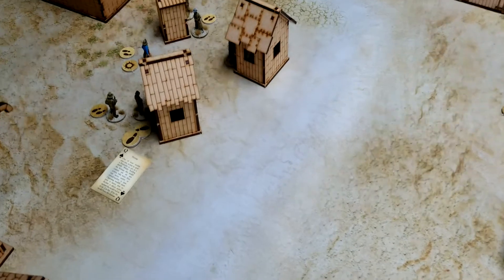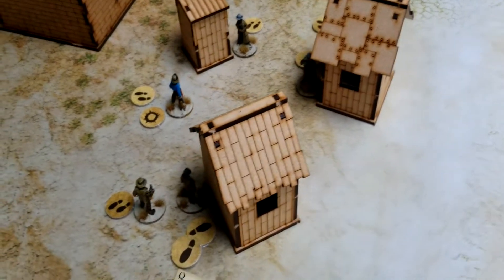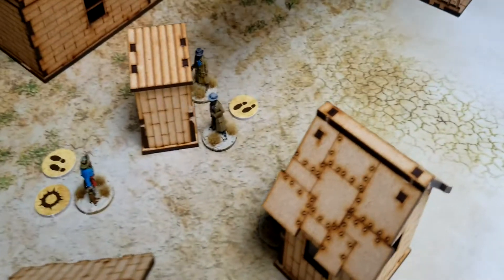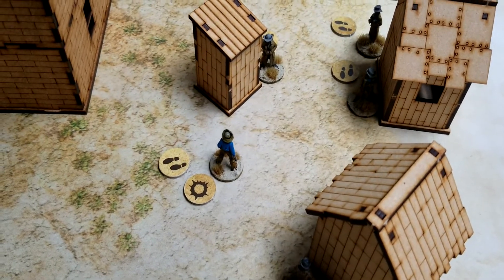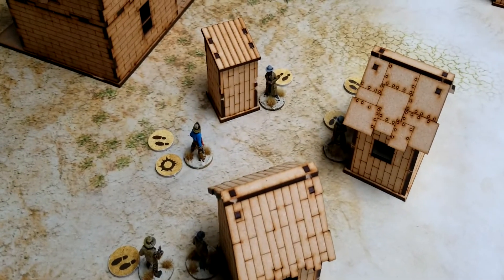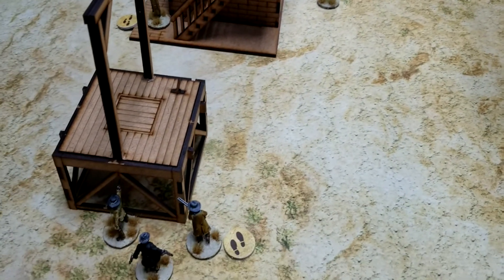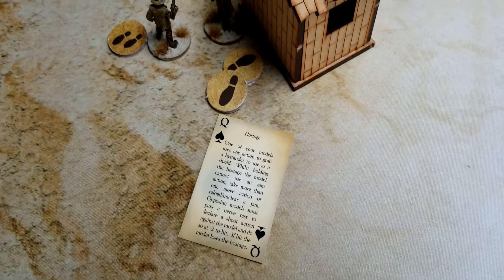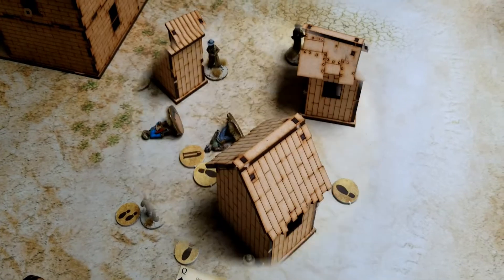End of turn two — lots of shots happening. We took a pot shot at one of the Pinkertons, did nothing. Lots of whiffing all around with all the modifiers. A Pinkerton ran up with his repeater and rolled a natural 20, but penalties dropped it to just one damage on our guy, who passed his nerve test. Our gunslinger took a hostage, though we're not 100% clear if that lasts past end of turn — we'll play it as if he's still holding the hostage.